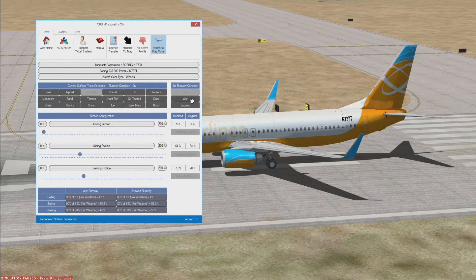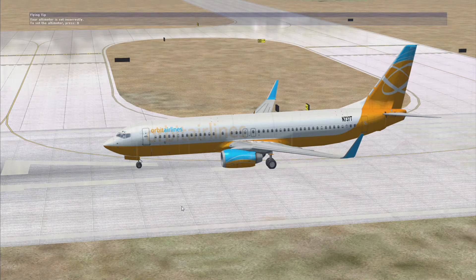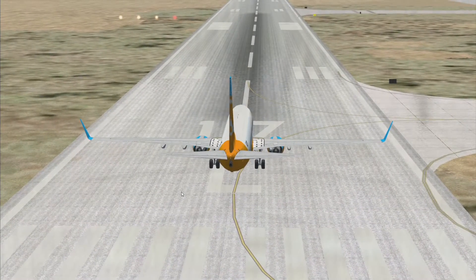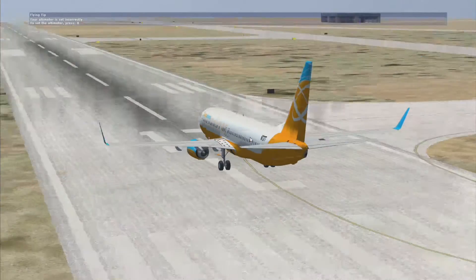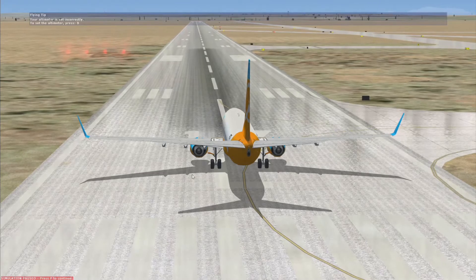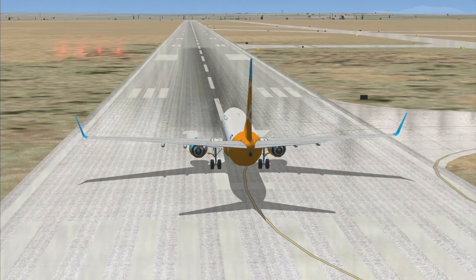One thing I can show you straight away — if you click on the runway conditioning here and select 'wet', it then just makes it rain. I could literally do that in my own settings, so not that great there, nothing special. But I assume it does make the runway wet. And snowed — same principle. I tried it earlier and it did snow.